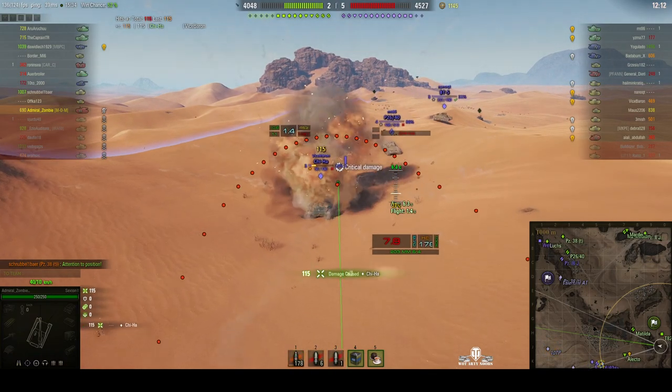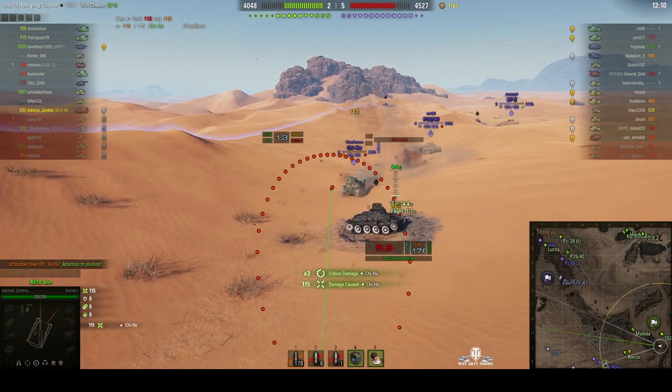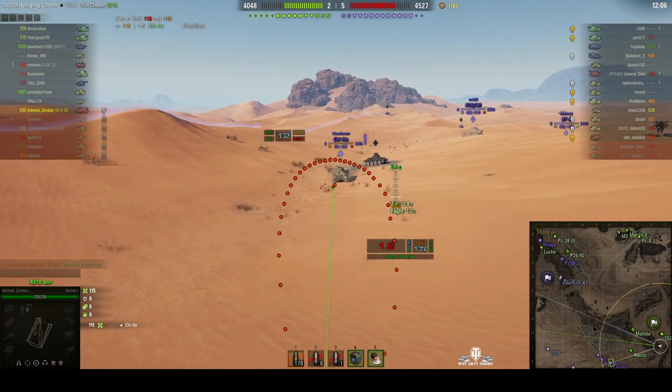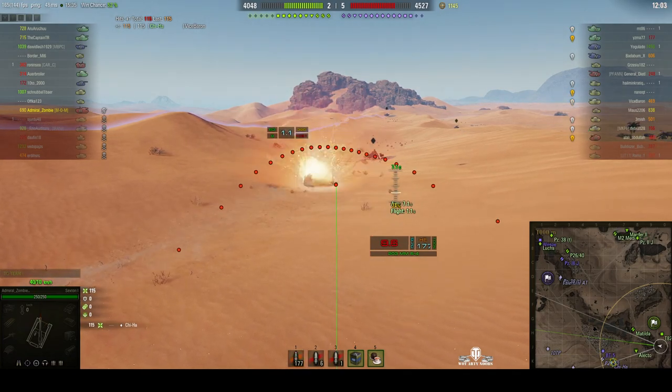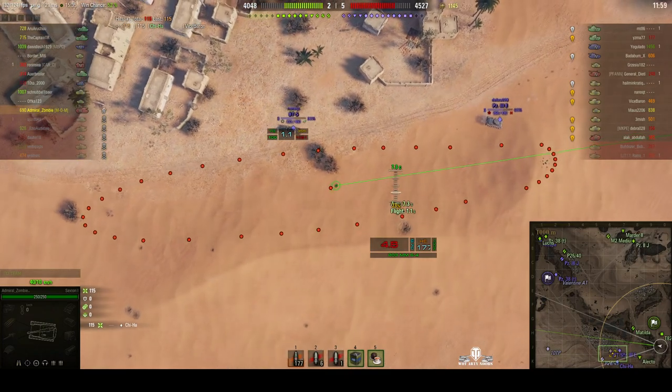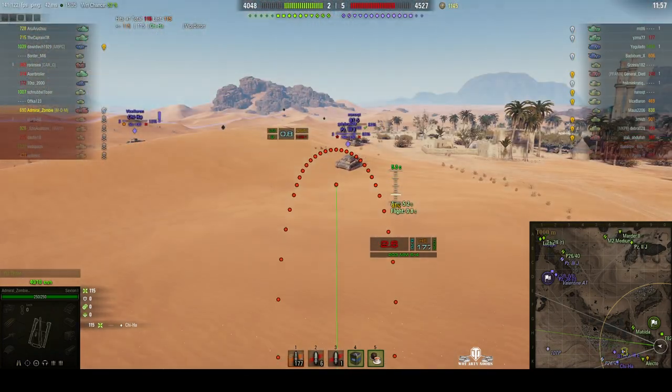He fires a quick snapshot. Because the target was coming towards him, the round hit it quite squarely in the face and he's got his first damage for 115. But he's lost sight of the enemy and they're getting closer and closer to him, so he's gone to overhead mode.